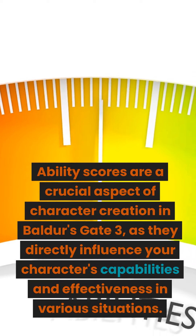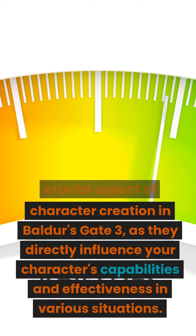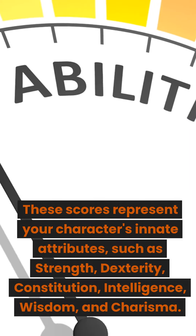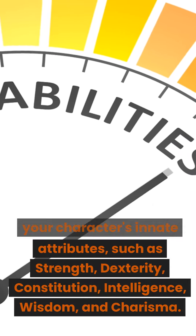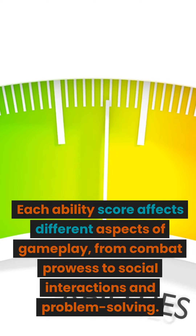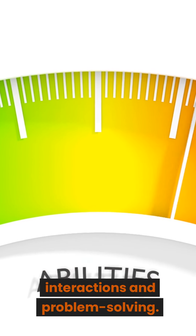Ability scores are a crucial aspect of character creation in Baldur's Gate 3, as they directly influence your character's capabilities and effectiveness in various situations. These scores represent your character's innate attributes, such as strength, dexterity, constitution, intelligence, wisdom, and charisma. Each ability score affects different aspects of gameplay, from combat prowess to social interactions and problem-solving.